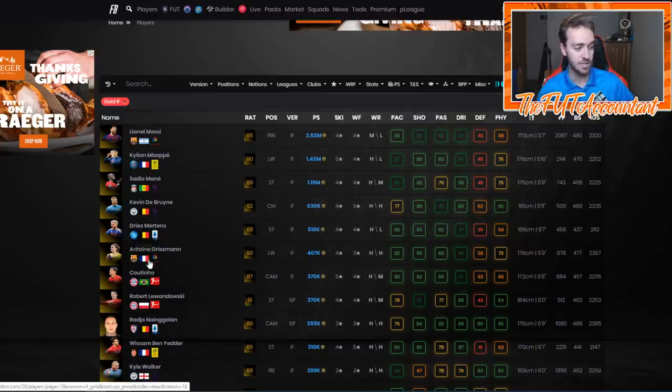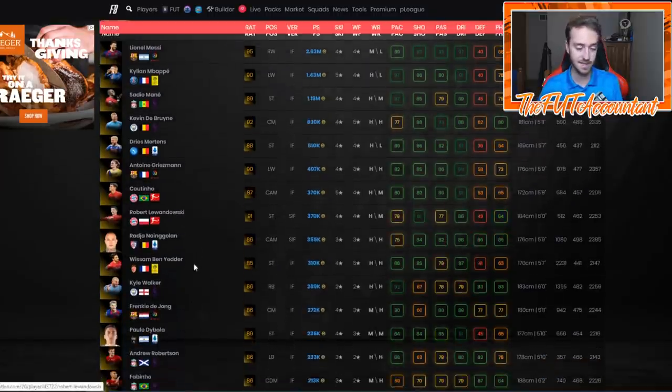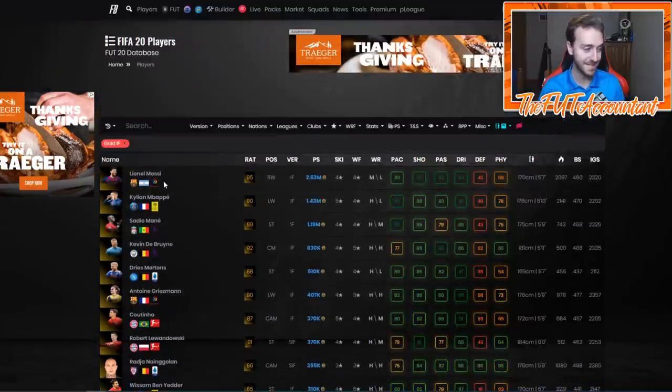The first thing I would say — if you have a Griezmann, Coutinho, Lewandowski, Ngolo, anything — honestly even the Ben Yedder at 310K, get it out please. De Jong, Dybala, of course Messi — please take the coins on that as quick as you can before these drop any further.